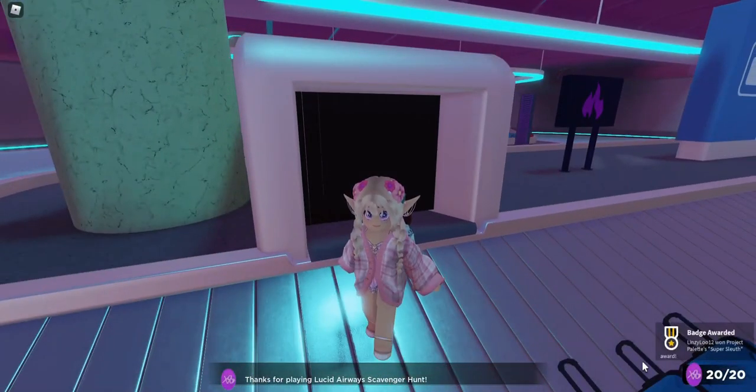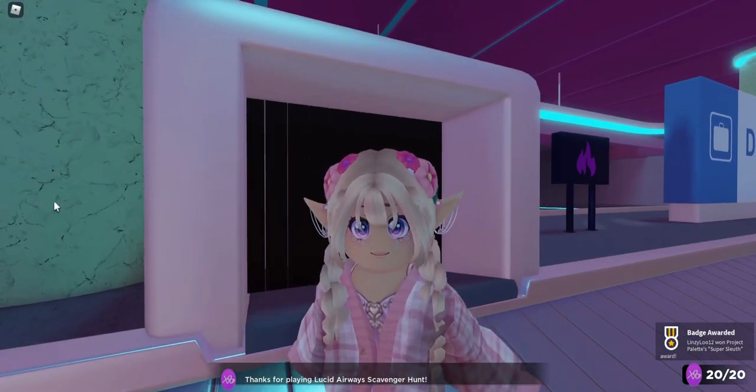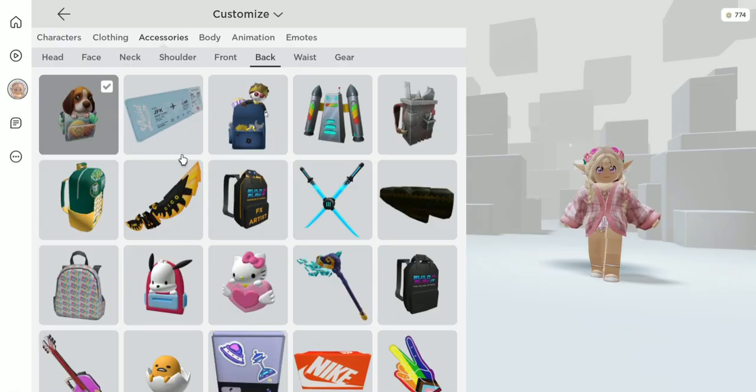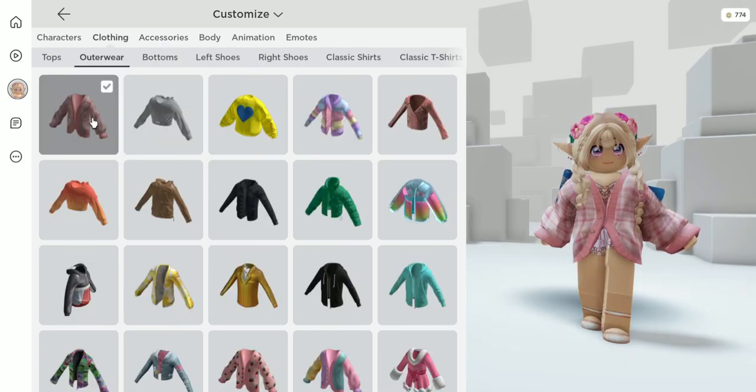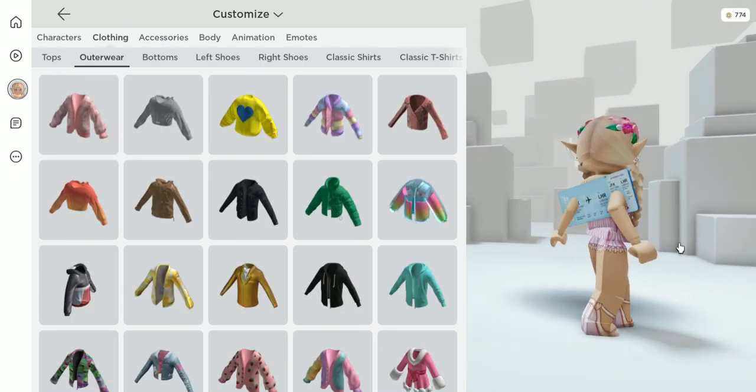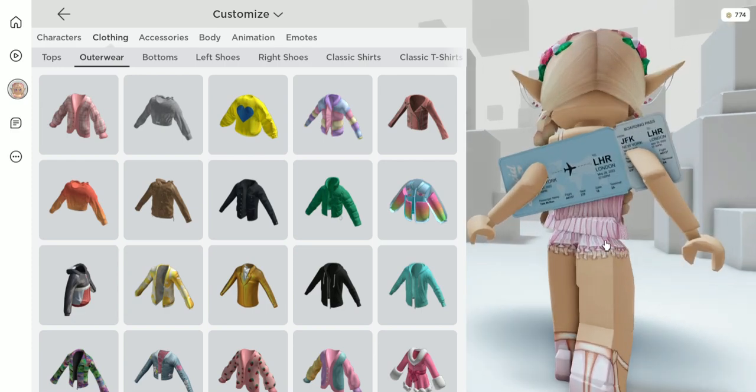We got all of them and now we got our badge — that means we got our items. Let's go ahead and try it on. It is a back accessory; looks like it's a plane ticket. Let me take off my outerwear so we can see it. This looks really nice!